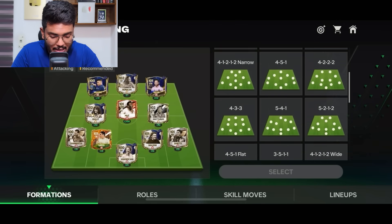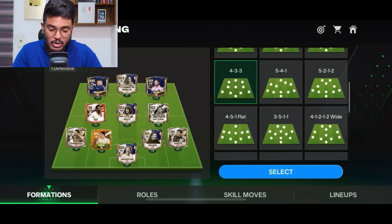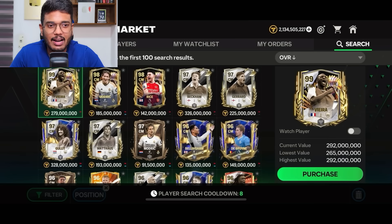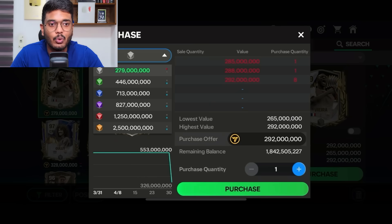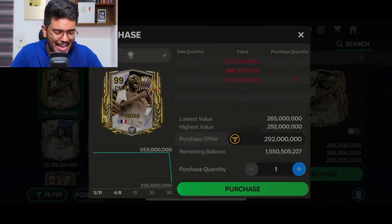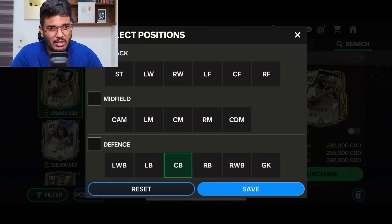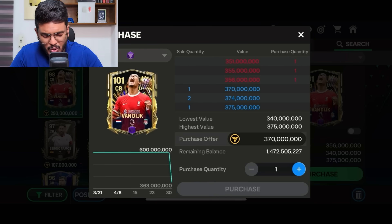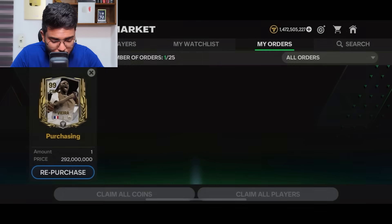Now it's time to begin the team upgrade. I'm changing from Carlos Alberto to Zanetti and switching the formation to 4-3-3 flat so we can accommodate Vieira — he's 99 OVR, one of the highest rated central midfielders in the game. Patrick Vieira, 99 rated Arsenal legend, costs 292 million coins. I'll place a bid at max price and wait for him. In the meantime, going for Virgil van Dijk at center back — 304 million in the base card. I'll go for the purple ranked card at 370 million and rank him up to red.